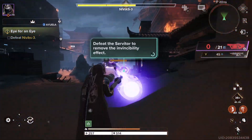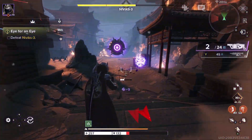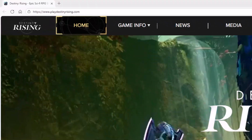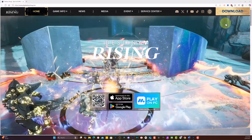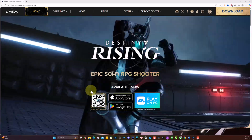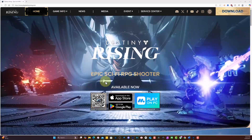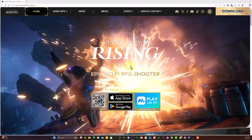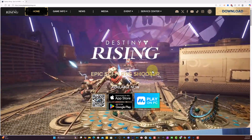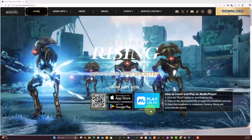The first thing you need to do is go to Google and search for PlayDestinyRising.com. Once you get to the website, you're going to hear a lot of people tell you to download it from the App Store or Google Play Store. Don't do any of that stuff. In my opinion, you should go straight to 'Play on PC' and download the emulator.